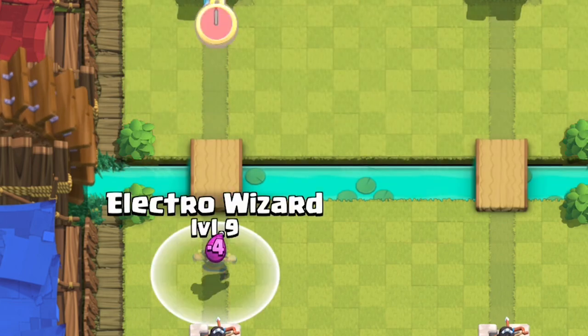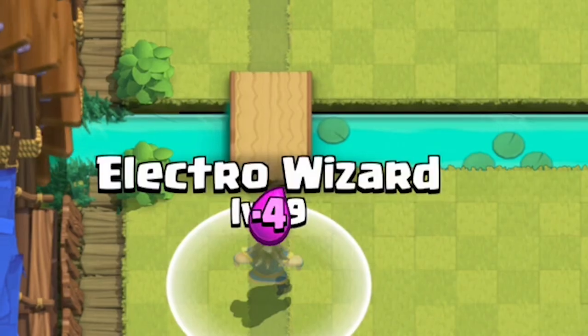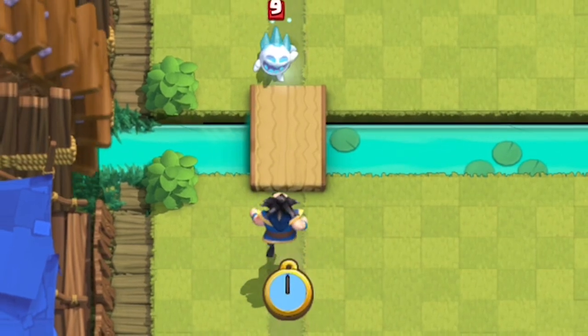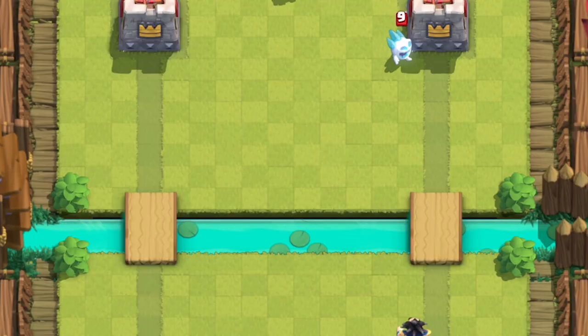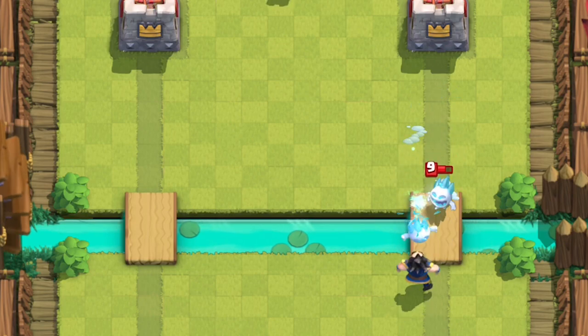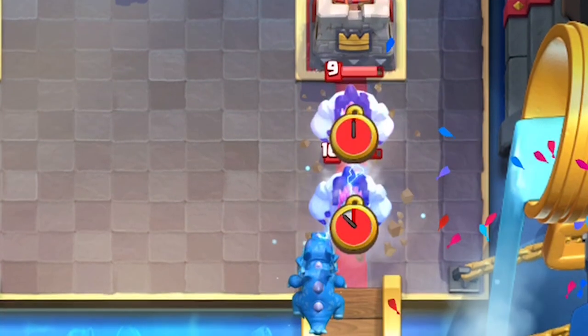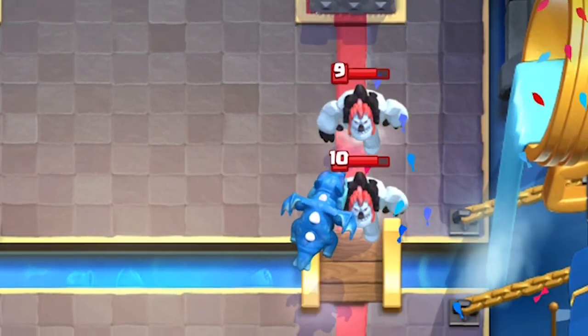This Chain Lightning attack is completely different from the Electro Wizard. If an E-Wiz is attacking a single unit, it'll deal the full 192 damage. If the E-Wiz attacks 2 units, both units only get dealt 100 damage — no longer enough to kill an Ice Spirit. The Electro Dragon's attack stuns, but they are slightly different mechanics.